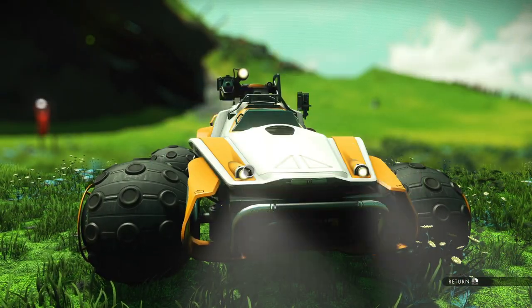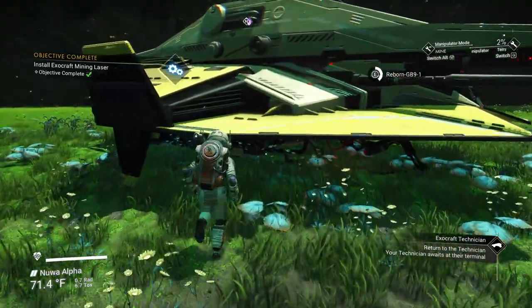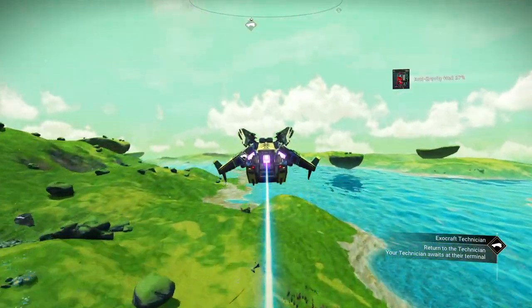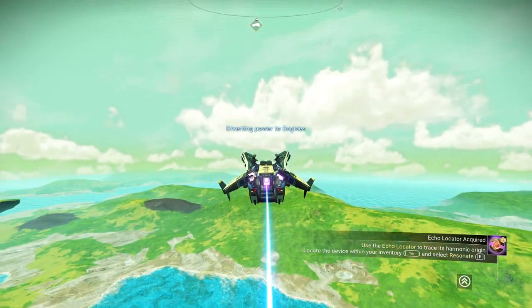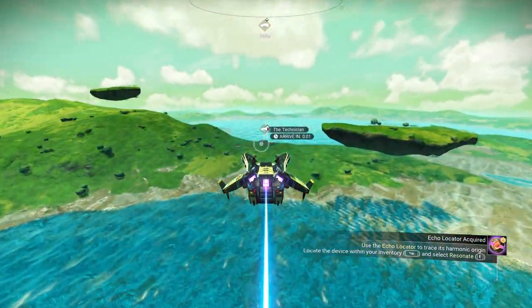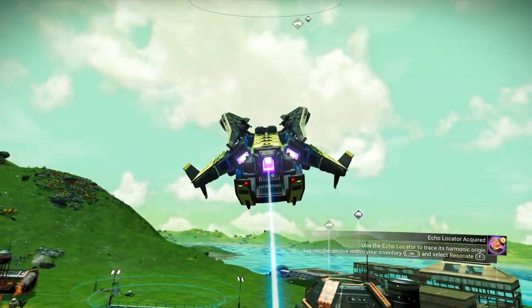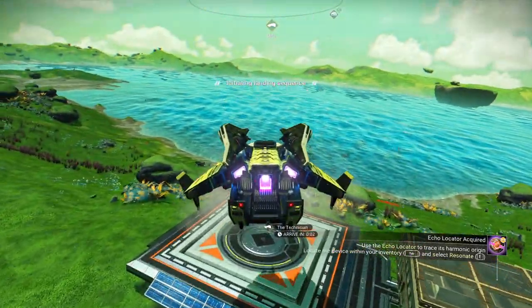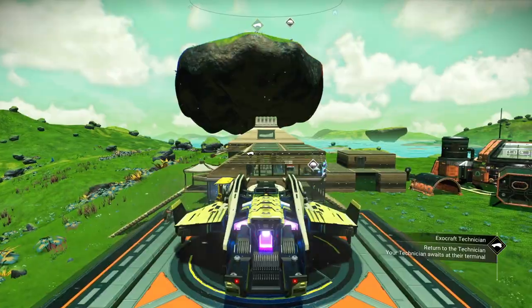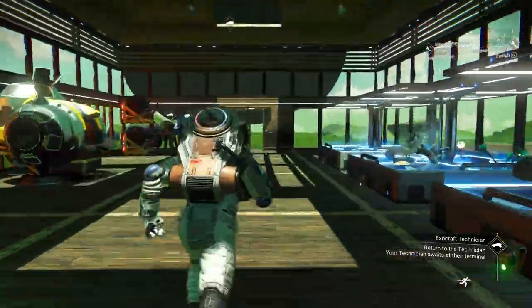We're going to head straight back by starship instead — it takes a little less time this way. That is their landing pad, not mine. There we go. We can always pull the roamer back in with the recall button. Okay, we're done — let's head in. Much quicker, don't you think?